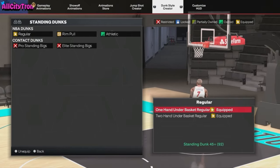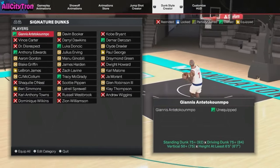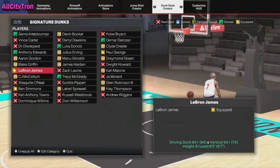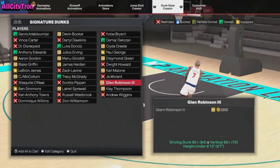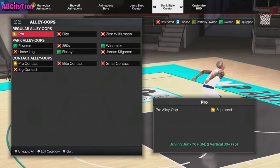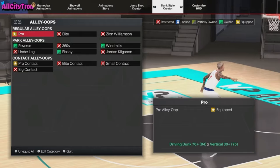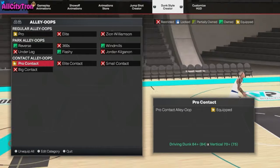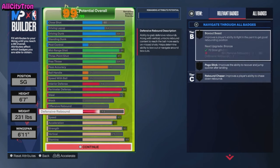For the standing dunks, we want to equip both of these — they are two of the glitchiest dunk animations in the game. You go up strong and go up quick, exactly what we want. For the signature styles: LeBron James as the dunk style, Ben Simmons, and Paul George for a little bit of finesse. For alley-oops, obviously pro — equip the pro contact dunk as well.